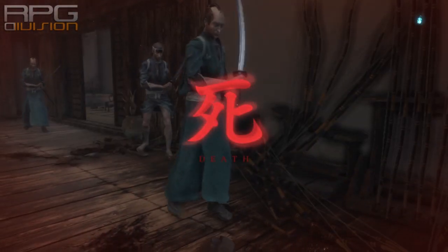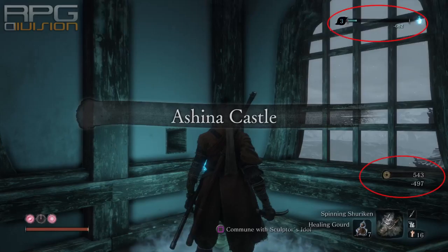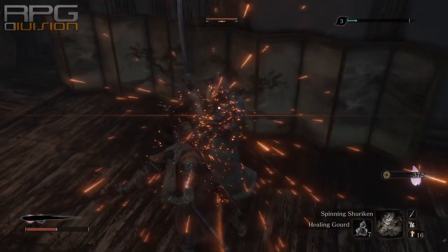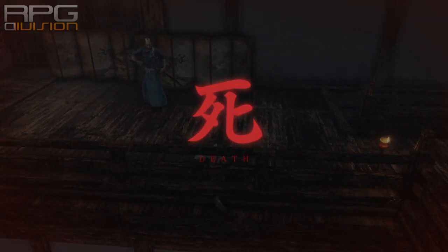The die option gets you back at last used idol for a penalty to experience and gold. This penalty is 50%, meaning half of what you had at that point. It is a permanent loss as there is no mechanic that lets you return to where you died to pick up lost experience and money.